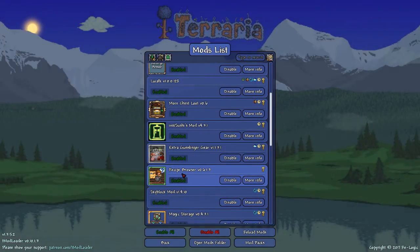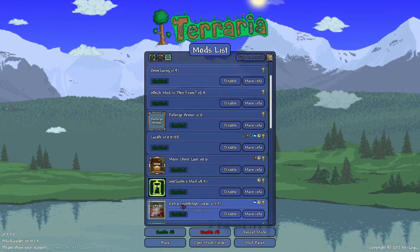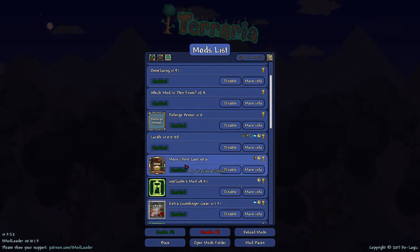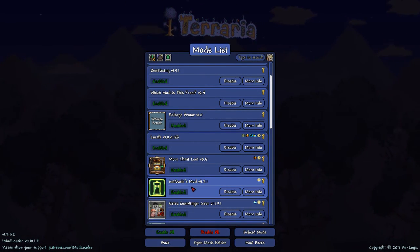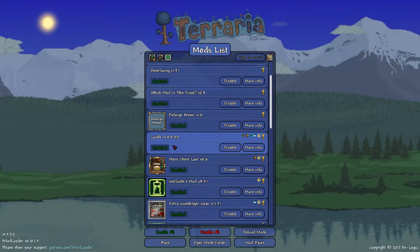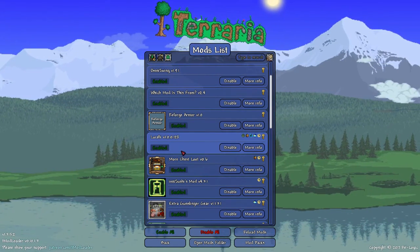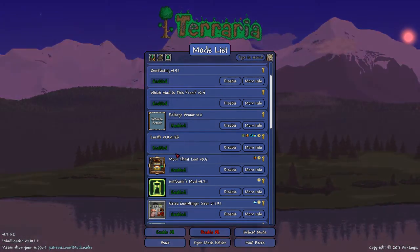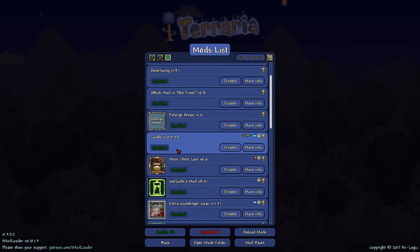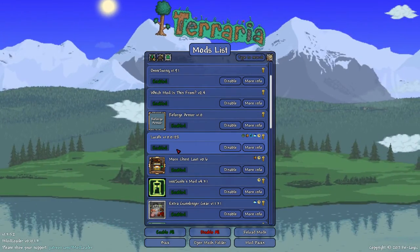Skyblock is just to avoid grinding. Recipe Browser is basically like having the guide in your pocket — it's better. Extra Gunslinger gear is just fun. IMK Sushi is fantastic. The old recipe in Everalert is actually really good but I don't have it because of Magic Storage. Lui AFK is great, but there are a lot of parts of Lui AFK that are really cheesy — like, do you want the convenience of accessories that let you dig faster and build arenas with a click of a button, or do you want to never run out of mana? That's the sort of thing Lui AFK does.